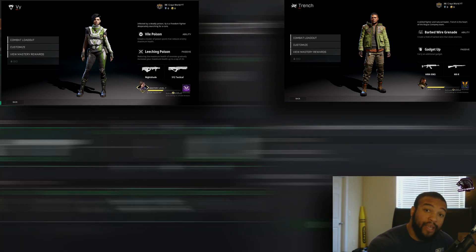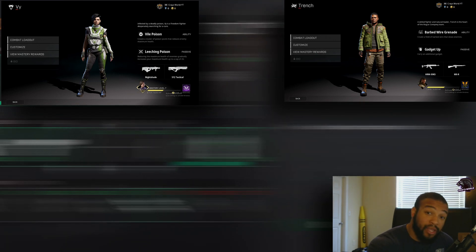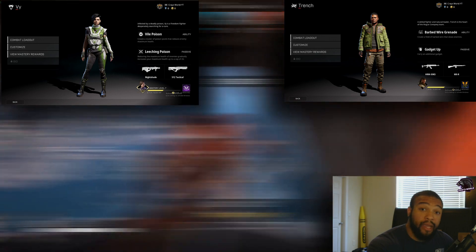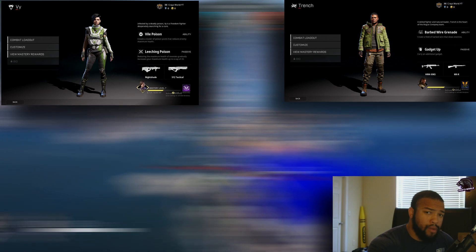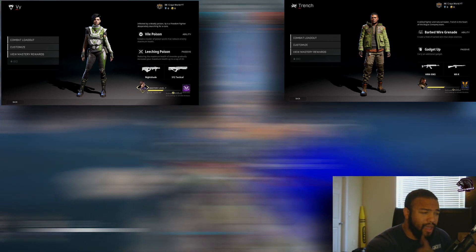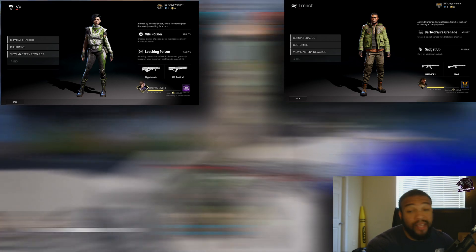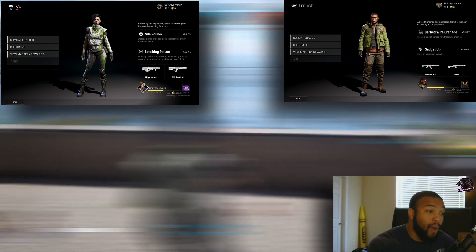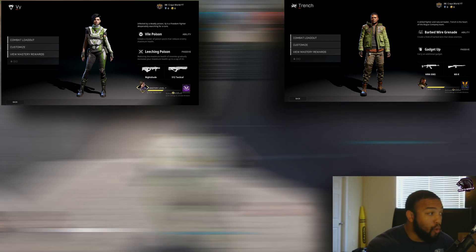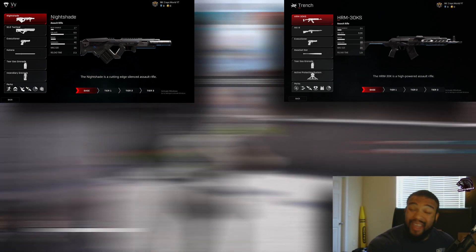Trench has the passive ability Gadget Up — he can carry an additional gadget. So if you normally carry two grenades, you can carry three. In Trench's case, I believe he can carry three tear gas grenades or three trophy systems — he can stack up to three. His active ability is Barbed Wire Grenade, which creates a field of barbed wire that slows enemies.